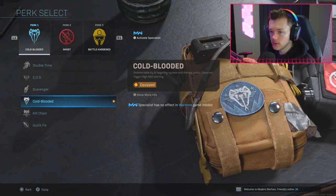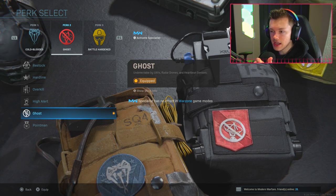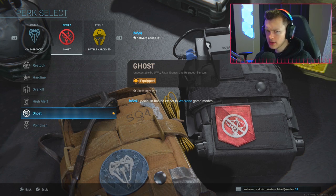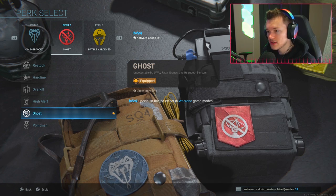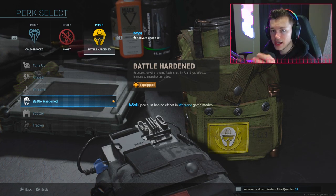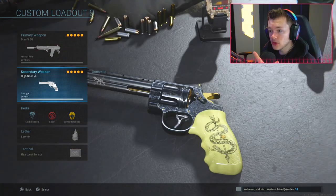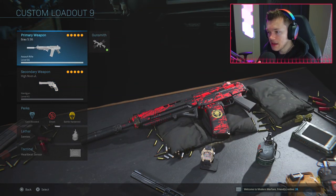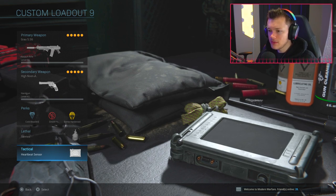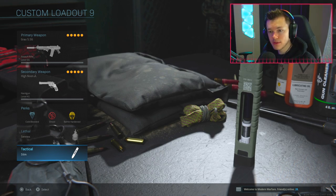This is your all-in-one class setup. We have Cold-Blooded because I think that's the best tier one perk. For tier two we have Ghost because people are going to be calling in UAVs - this is the class setup you can run from start to finish without needing a second loadout to swap over to a Ghost class, so you can have Overkill and Ghost at the same time, which is by the way a tier one tactic. I'm running Battle Hardened for tier three. We have the Semtex because I'm pushing people, and the Heartbeat Sensor - or maybe I'll swap to the Stim Shot since I'm getting in people's faces and want as much health as possible.